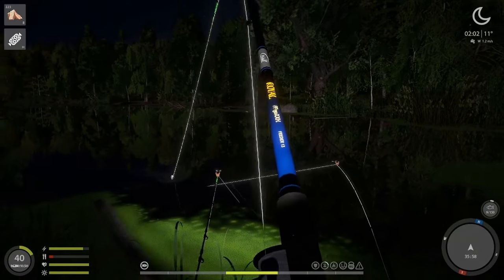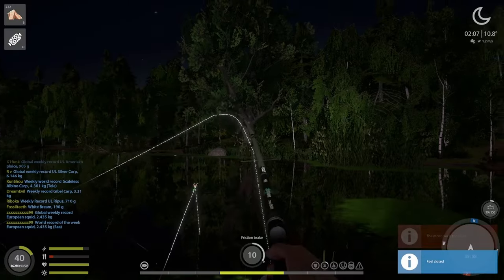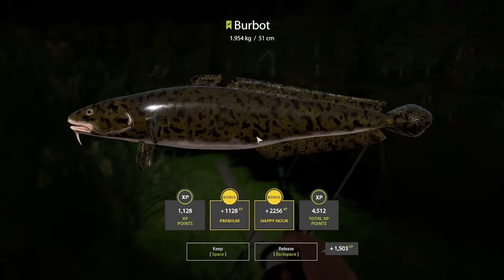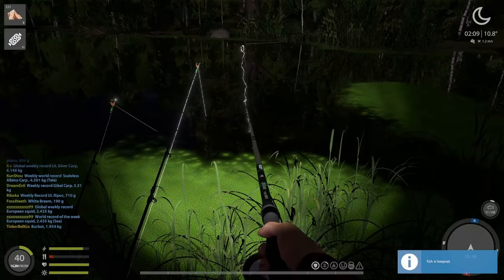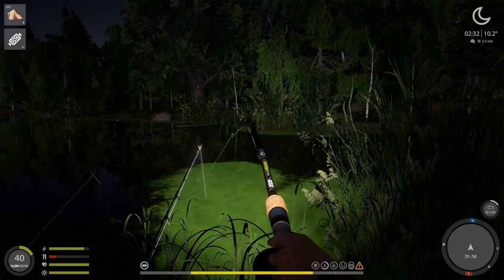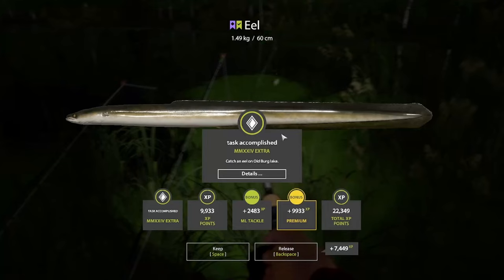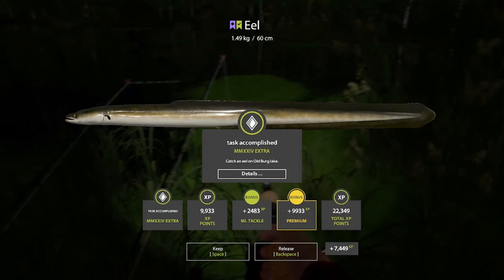Moving to the next task — trying to get an eel at Odburg. Any eel, no matter how big. This is a well known eel spot where many have tried to get a trophy, but luckily we don't need a trophy this time. The first two nights I got a lot of burbots, but then on the third night the luck was on my side. We got an eel! This wasn't too hard — one more task completed.